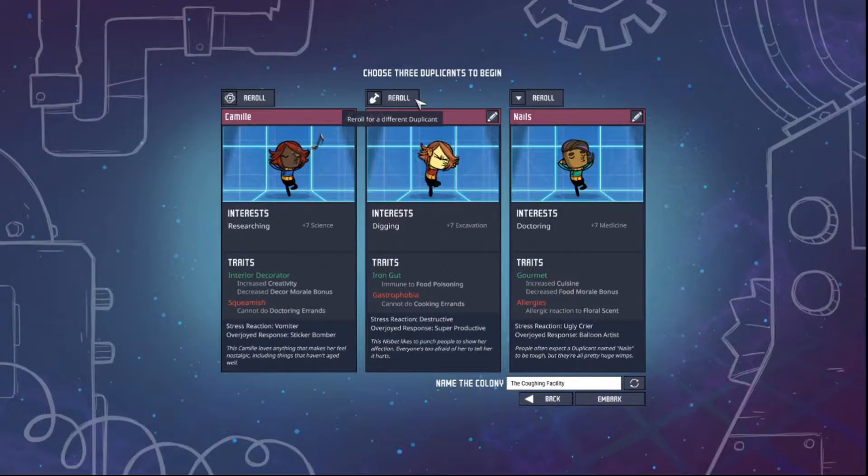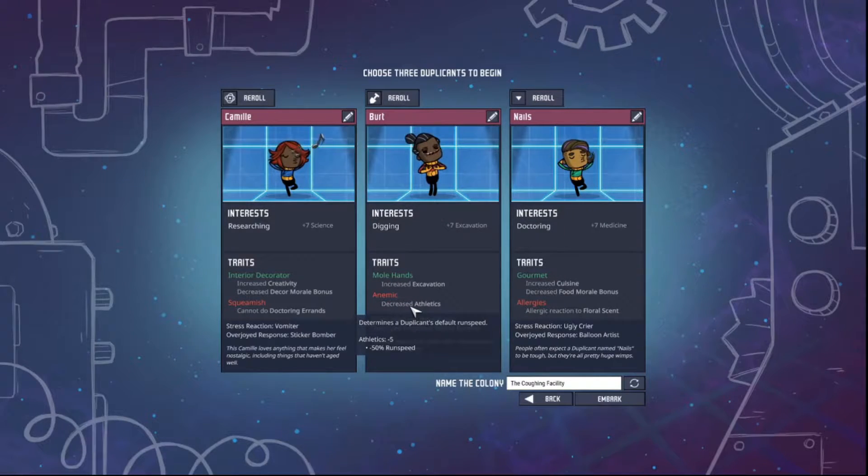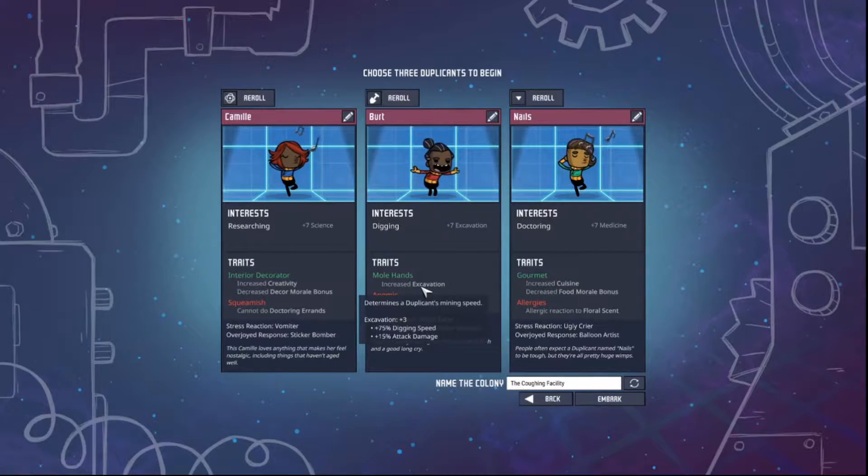If only this person could have the science, because think about that — that'd be pretty good. Decreased athletics... I think maybe we want to go with that. I think that could be good if he's got molehands. I mean, he is anemic, but it's not the end of the world. So we've got a researcher, we've got a digger — maybe we should just keep a doctor. A doctor could be useful. I've never played with a doctor right off the bat.